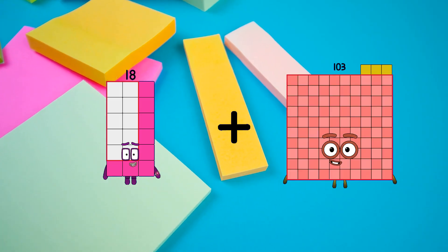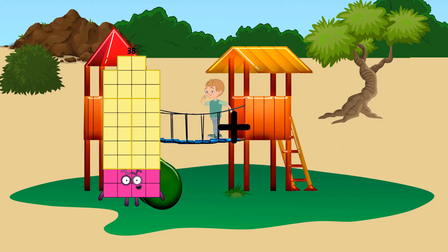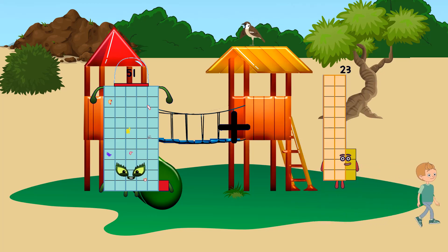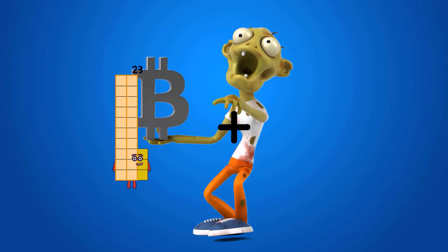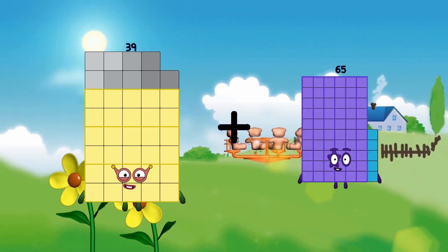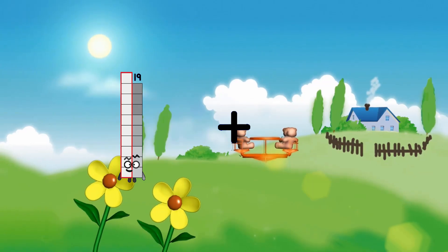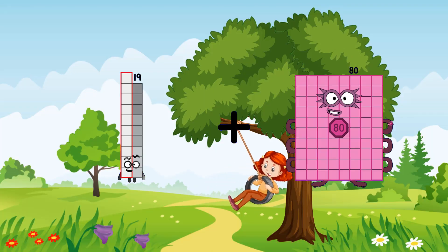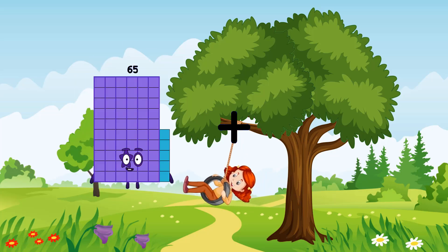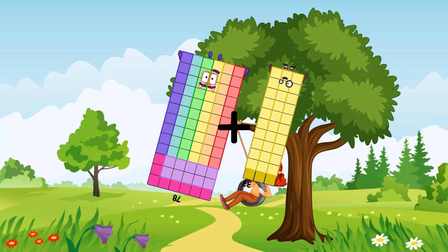18 plus 69 equals 87. 51 plus 23 equals 74. 39 plus 82 equals 121. 19 plus 56 equals 75. 78 plus 33 equals 111.